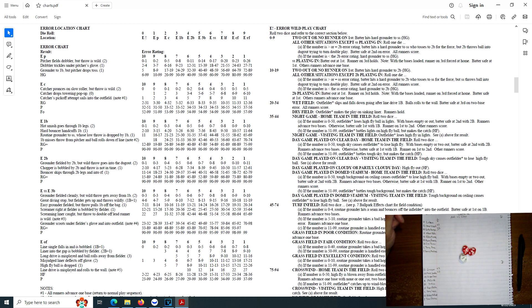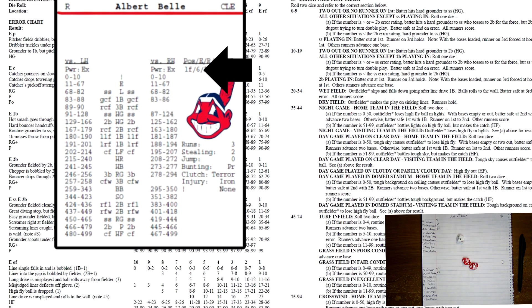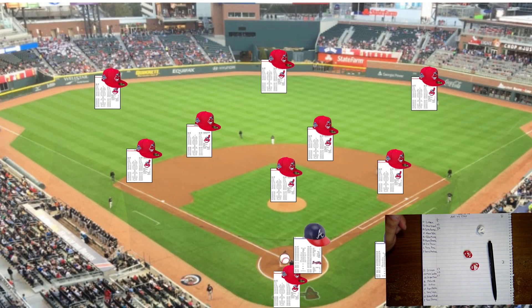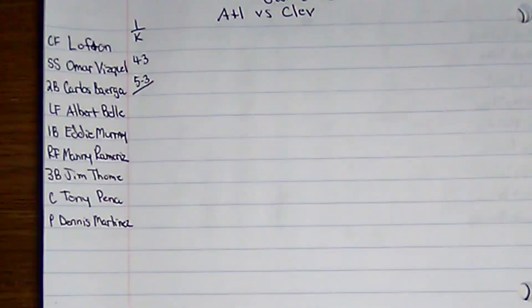We go to the error chart, roll one die — a seven, error on the left fielder. Albert Bell's error rating is a six, so we roll two dice and get 91, which is a pop-out. Chipper Jones hits a shallow pop-up to left field, Albert Bell makes the grab for the third out. End of the first inning, zero to zero.